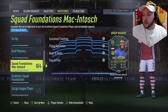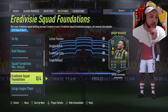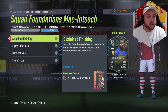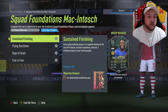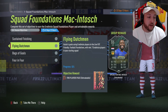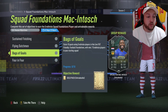EA have released Squad Foundations Macintosh and Squad Foundations Out of Divisi. The Out of Divisi SBC requires you to score using Out of Divisi players in six separate matches in Football Foundations with a minimum of seven Out of Divisi players in your starting squad, assist four goals using those same players in the same game mode with seven players from Out of Divisi, score 10 goals, and win four games.